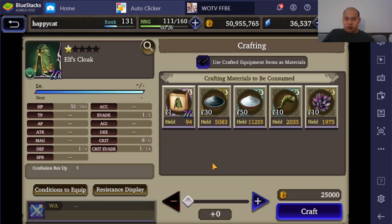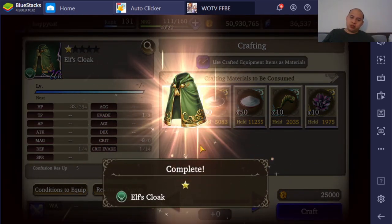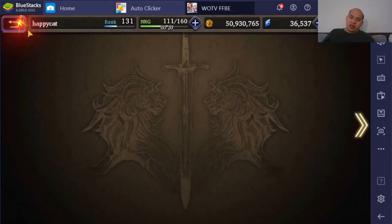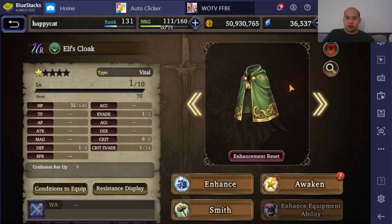The reason I want 3 Vitals is that 600 HP is actually a very good chunk of HP, and I can stack it on anything. I can stack it on a health tank and try to go for a Drainforce build later. I've always wanted to make a Drainforce build, so that's why.